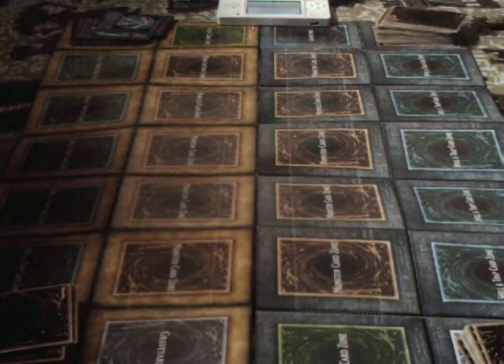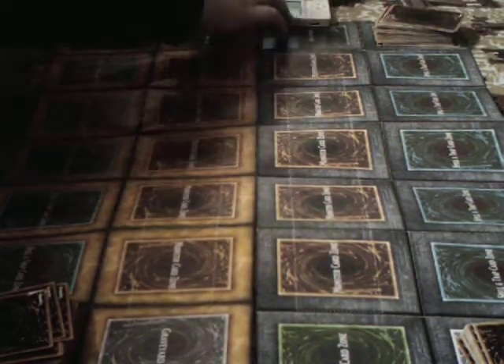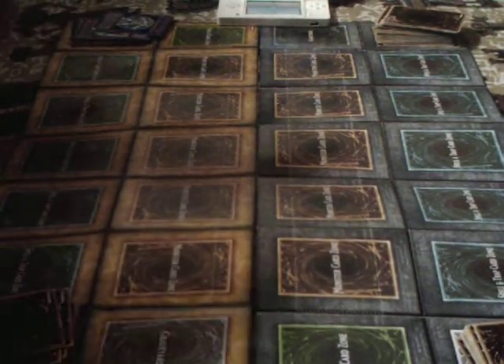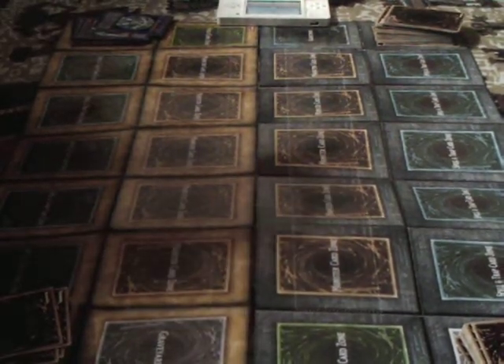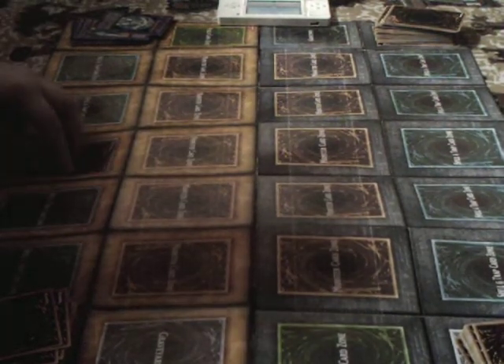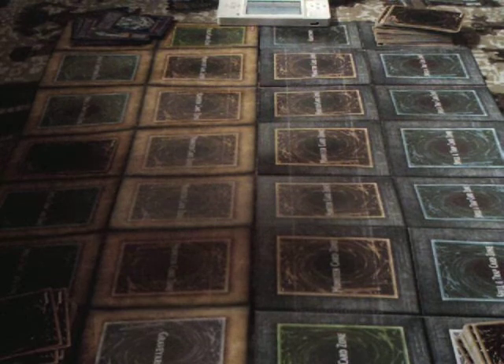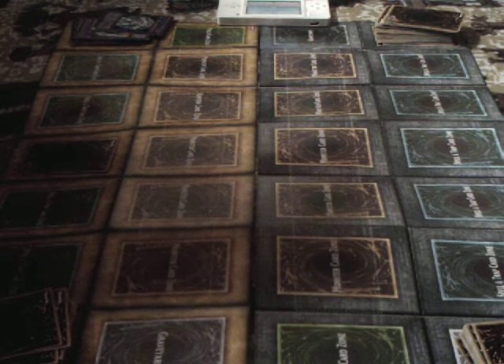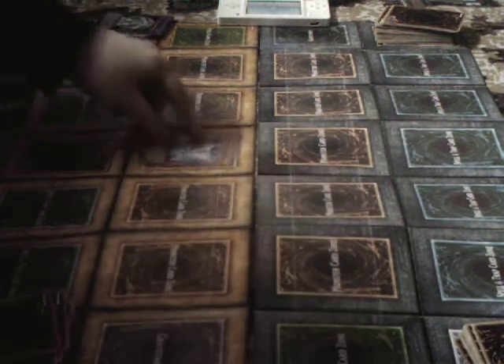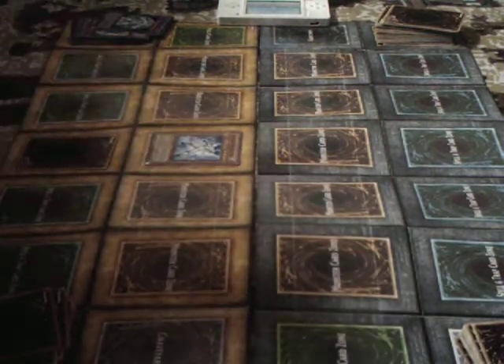1, 2, 3, 4, 5 — I call Heads. Heads, I go first. Draw. Set one. Neos Alias, go.